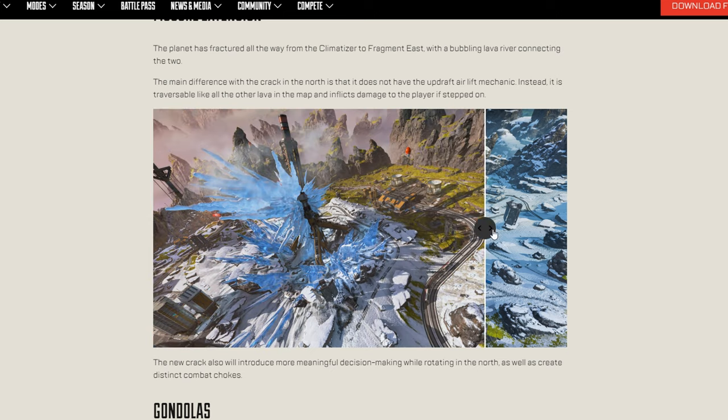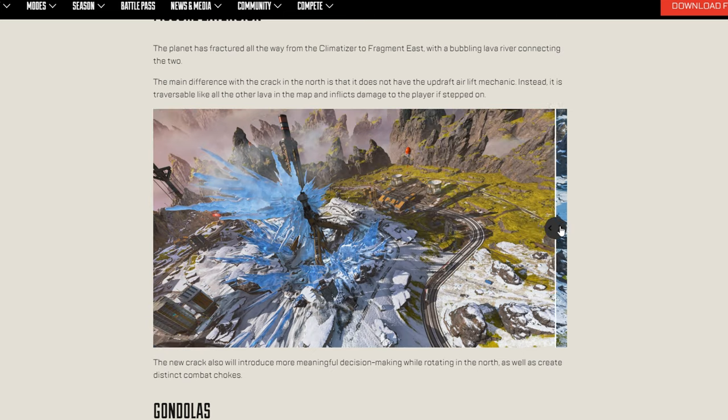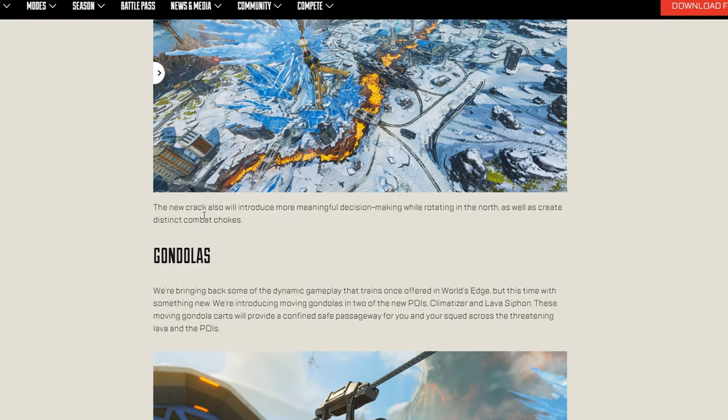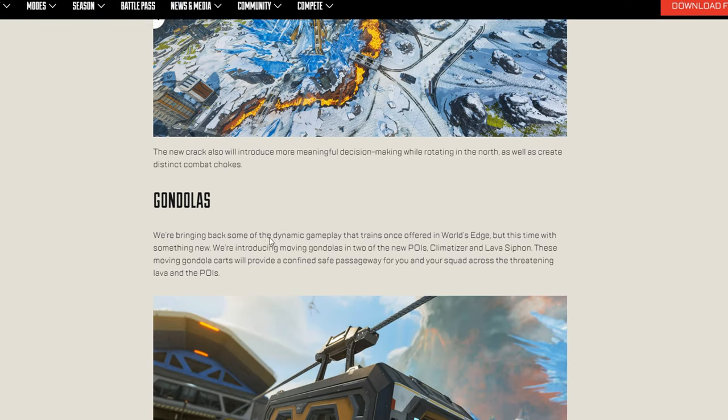Fissure extension — so looking at the before and the after, wow, that definitely makes a big cross. I don't know if this is a good or bad thing. Usually whenever there's a big cut in the map like this, it can really create a separation, especially when the end zone closes in that area. I can see where it could create a new dynamic, but if the end zone ends in that sector, it could cause a lot of disruption and unlucky positioning. That said, this new crack introduces meaningful decisions — you have to go for better rotations, but there's a downside too. We'll see how it plays out.